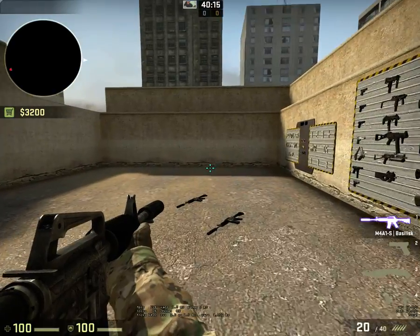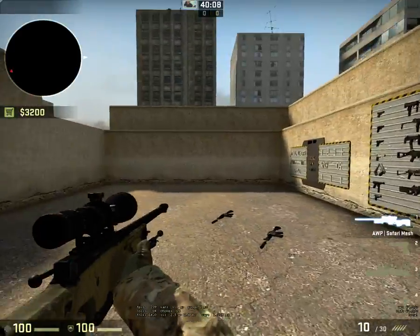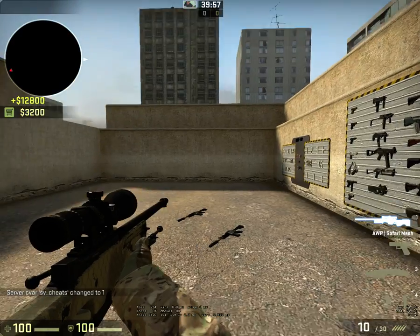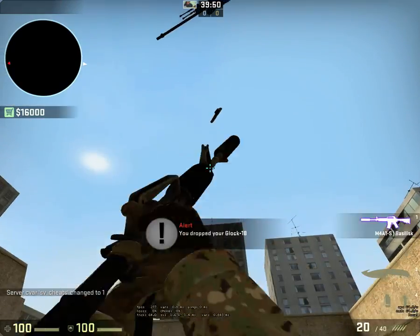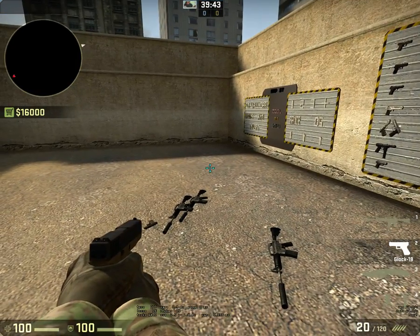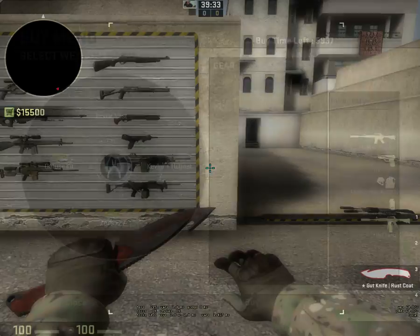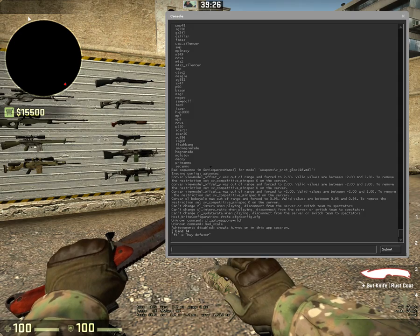This allows you to not only buy weapons faster, but also you can drop people weapons. For example, if I had this up and I wanted to use 'impulse 101' — which gives you money, with sv_cheats 1 — that's how you get extra money. But in matchmaking, if I wanted to drop someone an M4 because I'm nice, I can throw it up in the air and drop it, meaning someone doesn't pinch my AWP. It can be used for just buying fast — instead of going through all the menus, I can just press F4 to buy a defuser. Biodiffuser.